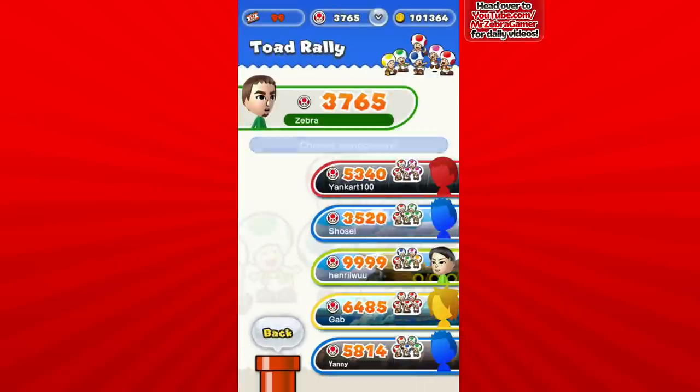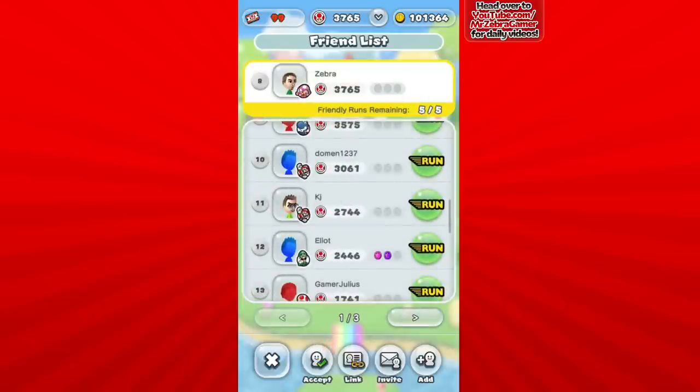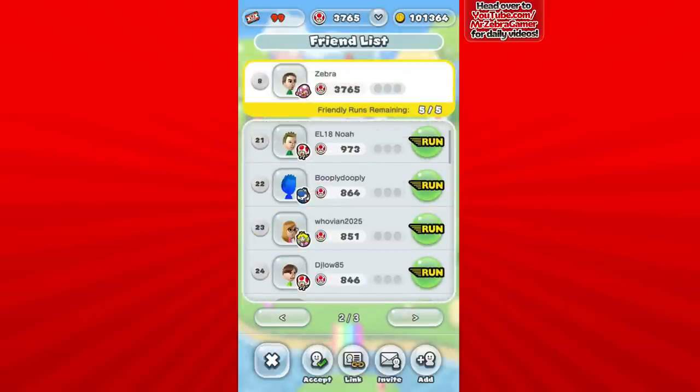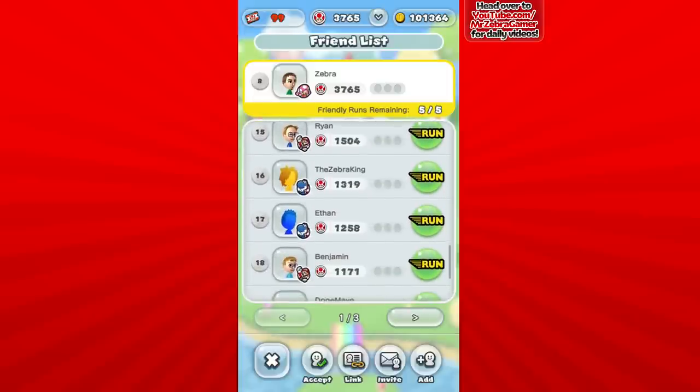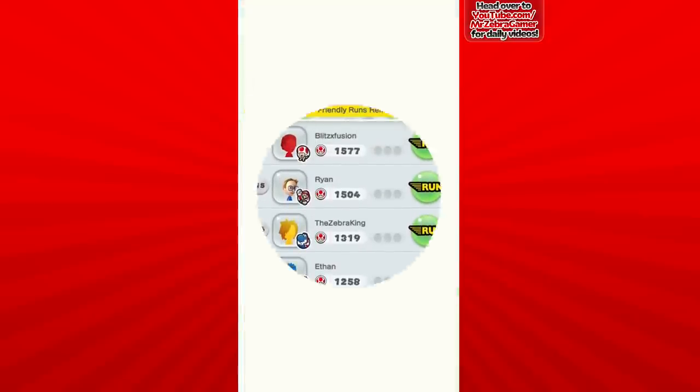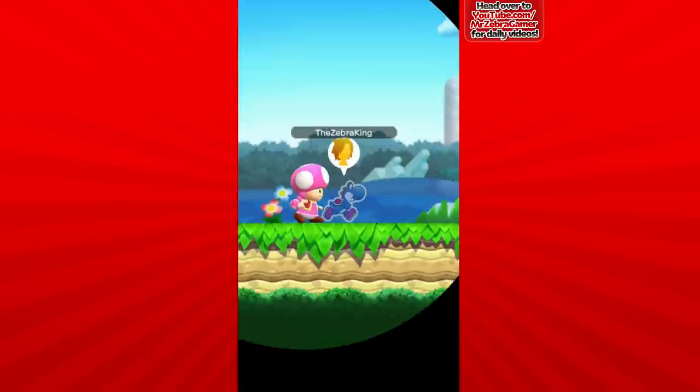Let's take a look at the level options. Actually, I should go against viewers because that's always fun. I have like three pages worth of friends so it's hard to know who to go against. For right now I gotta go against the Zebra King — let's settle this. Who is the king of zebras? Me or the Zebra King? I'm pretty sure it's me. I don't know if this person named themselves the Zebra King by coincidence or because they're a fan of my videos.